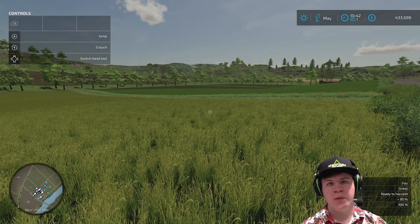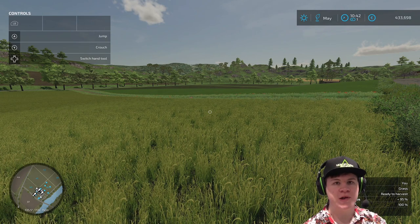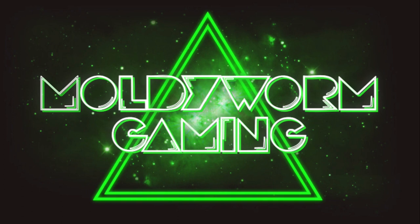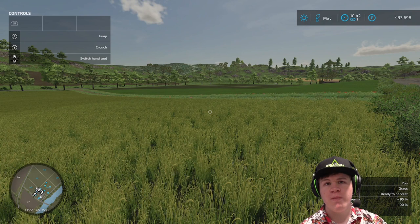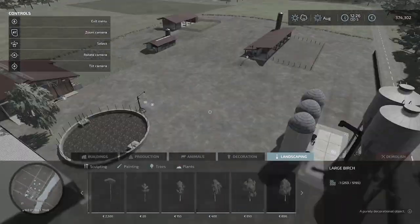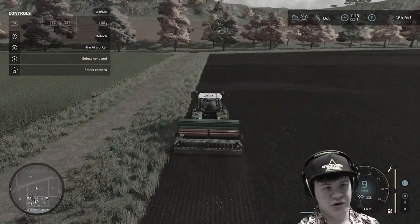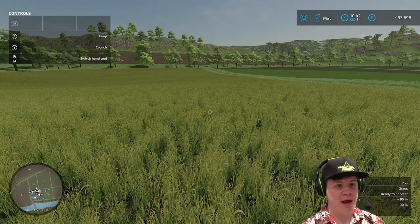Hello everybody and welcome back to the Moldyworm Gaming channel. My name is Moldyworm4195 and today we're continuing episode three of our Farming Sim 22 let's play. A quick recap: in the first episode we set up the farm — I did a speed build for that, link in the description — and we went harvesting potatoes, seeded up some fields, fertilized them, and off-camera I harvested the other two fields that had soybean in them.